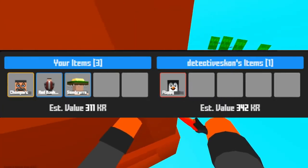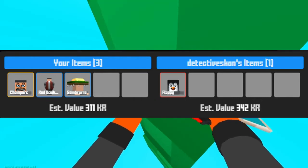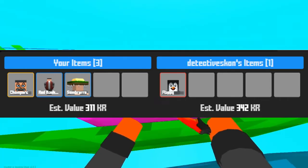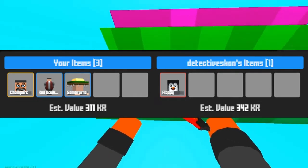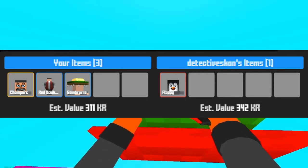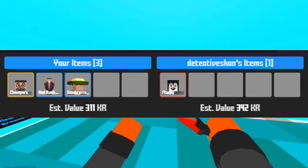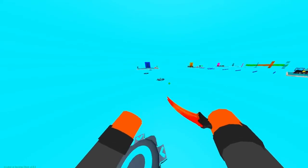The last trade of the week is fittingly from Detective Scone, for yet another flappy face item. This time it's my legendary face and two glues for the flappy face — a pretty good deal at about 300 KR for the flappy, which is again worth three to four hundred.